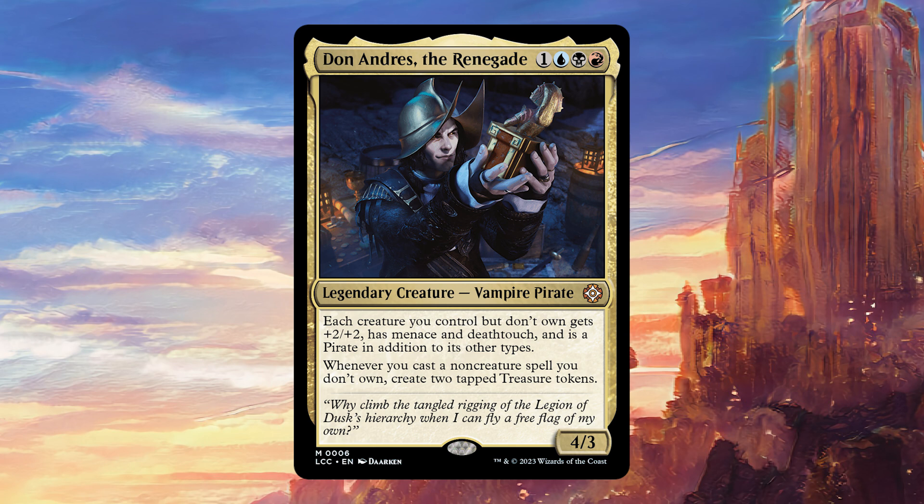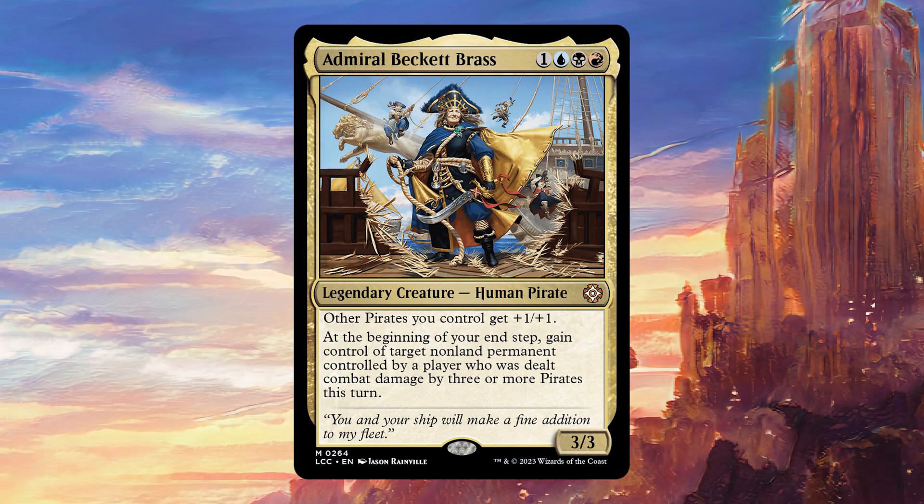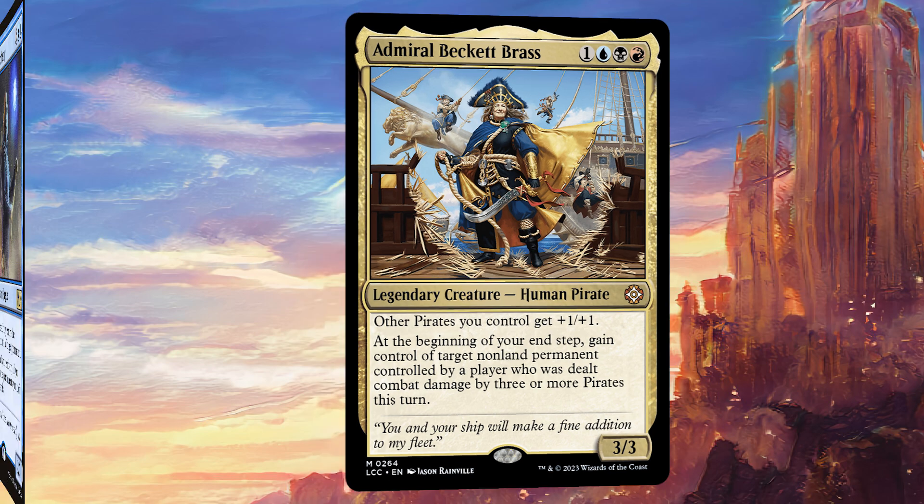It's going to work with steal effects and with effects where you cast your opponent's things from exile. When you combine both of those themes together you have enough cards to make a very strong and cohesive deck. There's also a bit of a pirate sub-theme going on because the creatures you steal are going to become pirates. Starting off with Admiral Beckett Brass — she's great with all the pirates we're making, particularly since they all have menace from Don Andres, making it very likely they connect and we get to steal more stuff, snowballing from there.